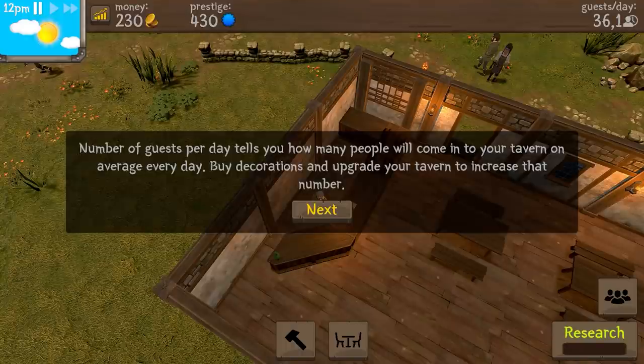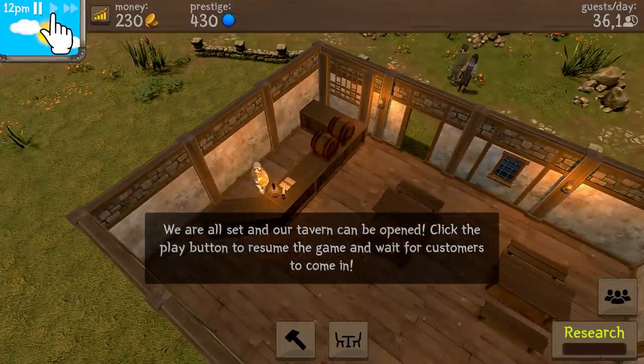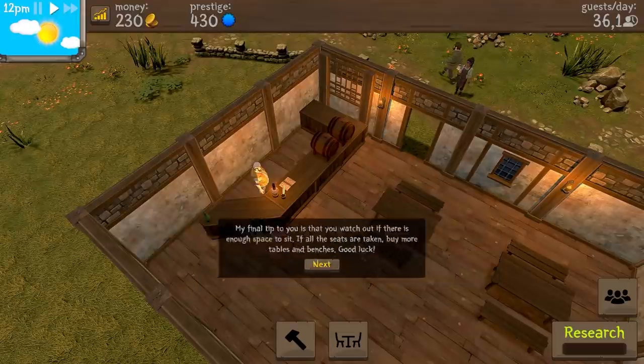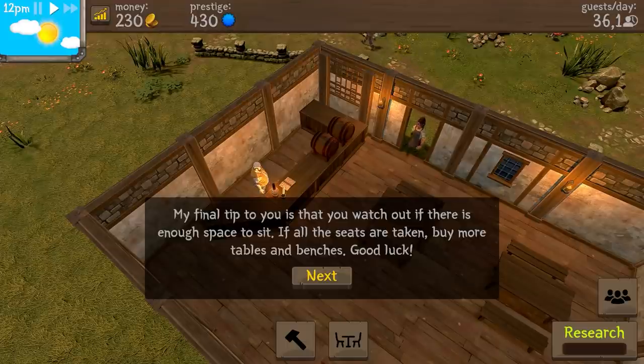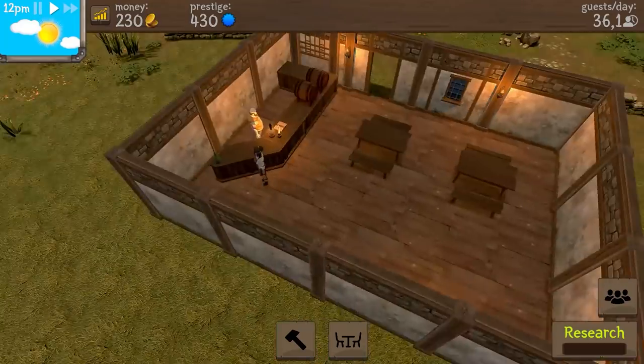Number of guests per day tells you how many people will come into your tavern on average every day. Buy decorations to increase that number. We're all set and our tavern can be opened. Click the play button to resume. The guests will come in. The final tip is to watch out if there is enough space to sit - if all the seats are taken, buy more tables and benches.